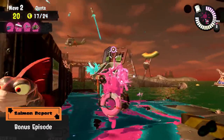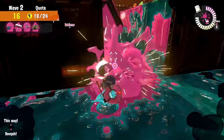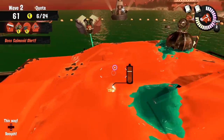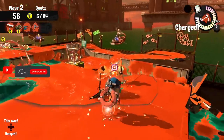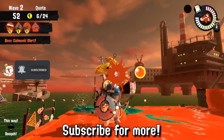Flyfishers are one of the most dreaded and hated Salmonid bosses in Salmon Run and are probably one of the main causes for wipes in freelance mode. In this bonus episode of the Salmon Report series, I'll show you five cool tricks to deal with them fast — with a single shot or move that you might not have known before. If you like what you see, consider subscribing and check out the rest of the channel for more Splatoon content.